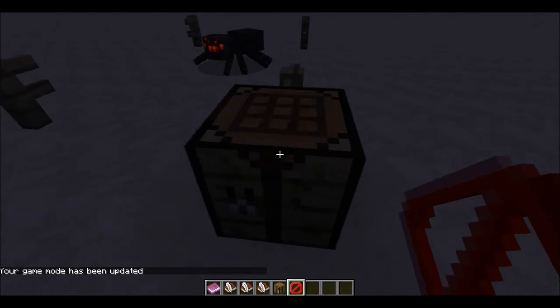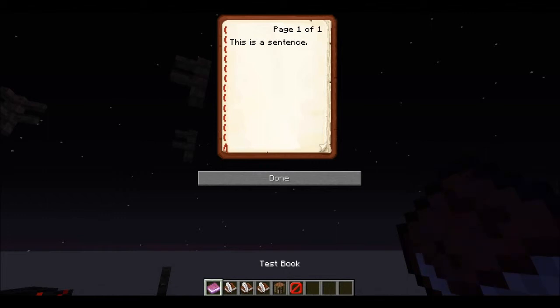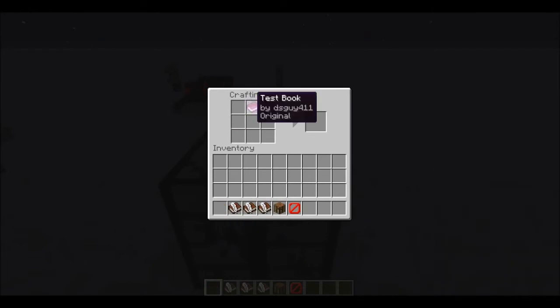Another thing to add: books have a new system when copying. This is a test book which contains a little sentence. When I copied this book with a book and quill, it says 'copy of original.' And if I make a copy of the copy, it will say 'copy of a copy.' But when I try to make a copy out of that, it won't let me. You can only make copies from originals and copies, but not copies of a copy.